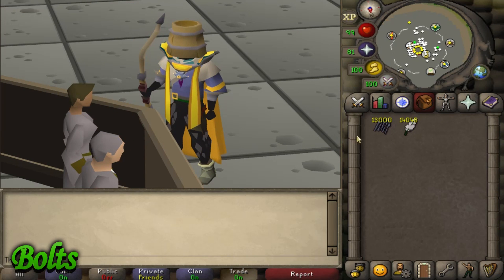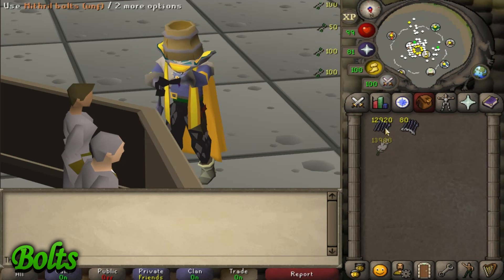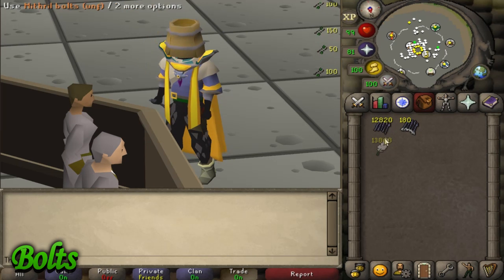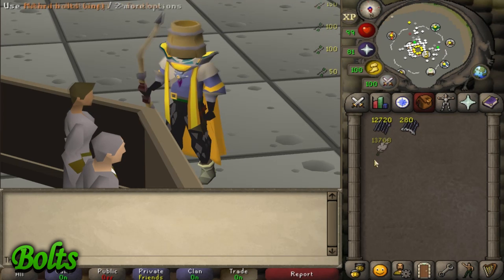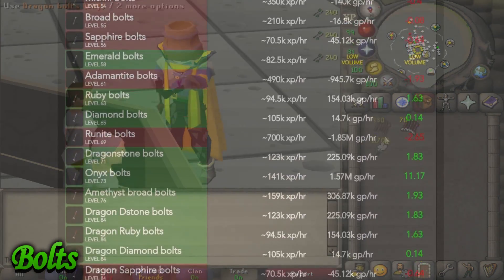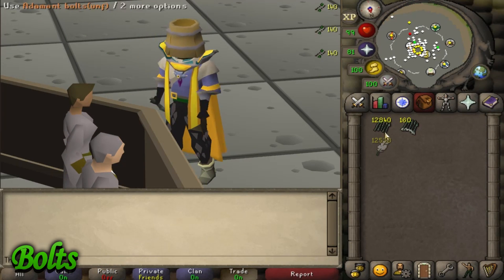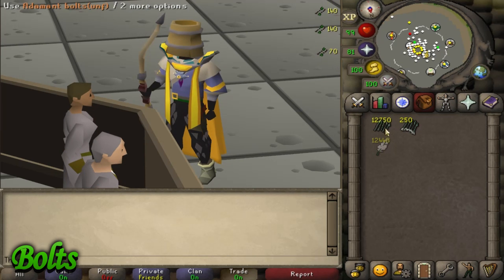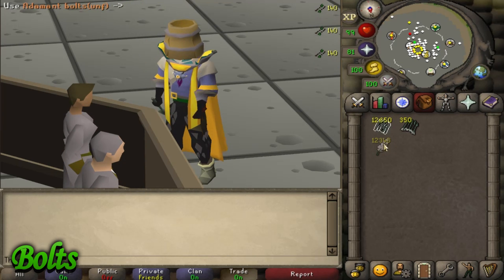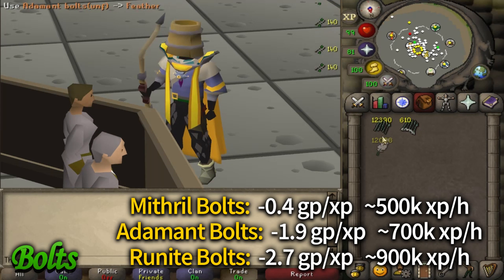Firstly, bolts — and they're a fantastic option. Bolts are made by using feathers on unfinished metal bolts. Creating them is similar to making darts, where you have to click on each one, but you'll be getting a lower XP rate because the XP per action is a decent amount lower. Making rune bolts, you can average just under 1 million XP per hour, and with dragon bolts you can get a little over 1 million. A lot of bolts have low trading volumes, but some have high volumes like addy or rune bolts. The first bolt you unlock is bronze at level 9 fletching, but I really don't recommend these because there's a very low supply of unfinished bronze bolts. I highly recommend starting at mithril, adamant, or rune bolts, which all have very high XP rates but very low GP per XP.